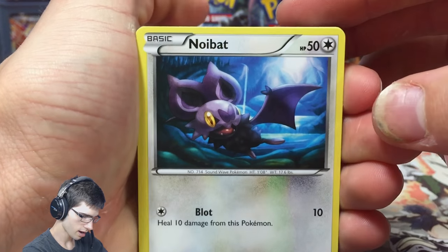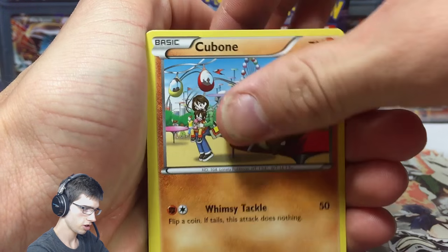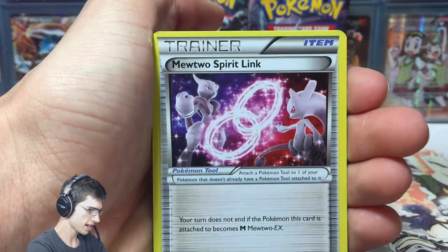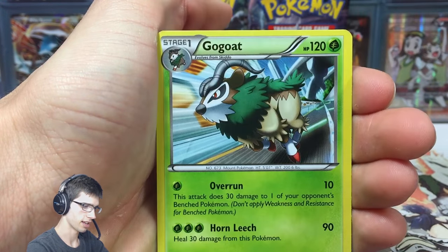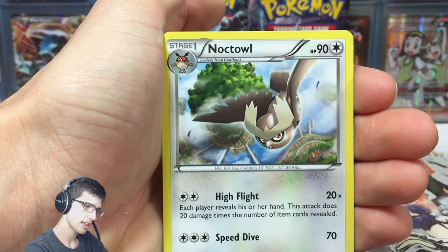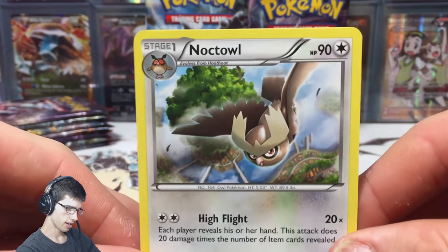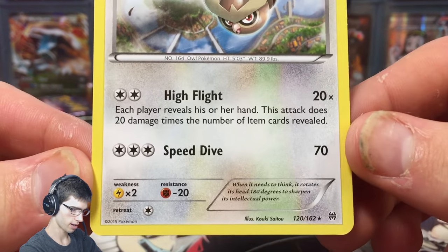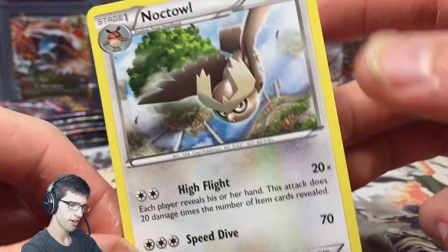Let's go. We have Noibat, Cubone, Sandshrew, Flabebe, Fennekin, Fracture, Mewtwo Spirit Link, Go Goat, Professor's Letter Reverse, and a Noctowl Regular Rare. So zero from two at the moment but it's all good because we're going to get something sweet — I have high hopes.